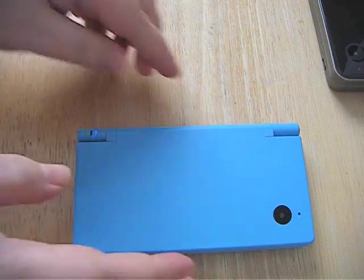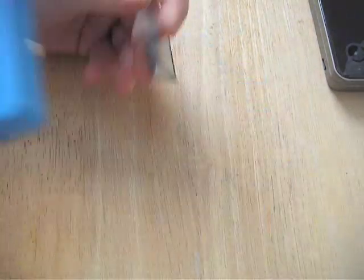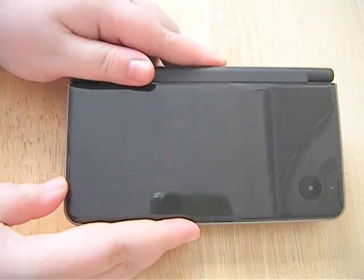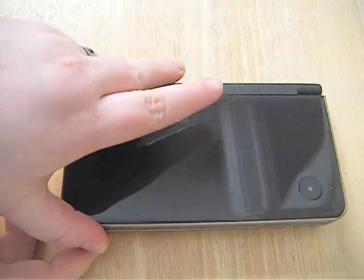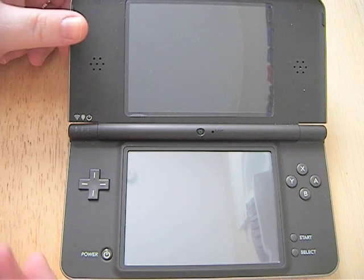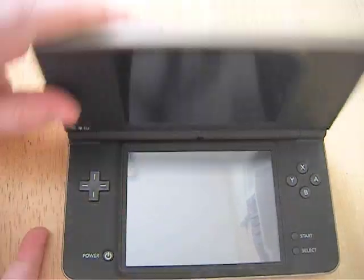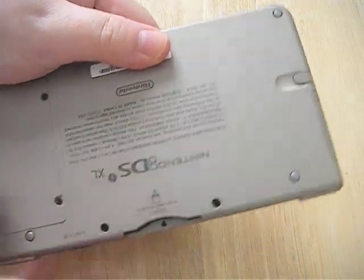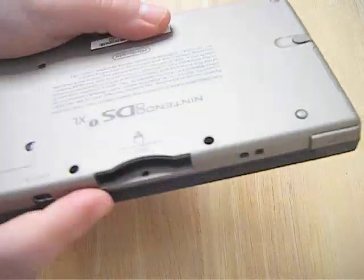So now I'm going to show you the Nintendo DSi XL. As you can see, it has bigger screens — much bigger. It's brown in color; the only two options are burgundy and brown. It has a soft material down here.